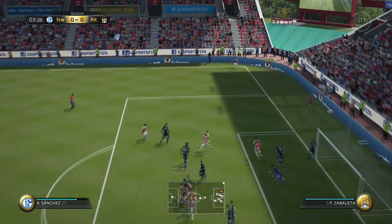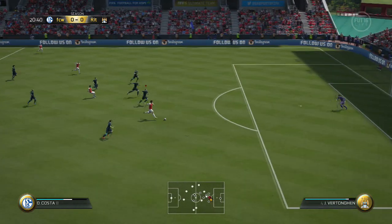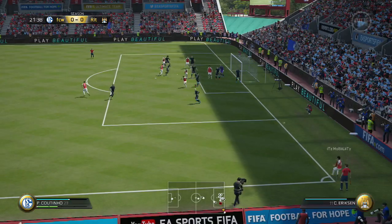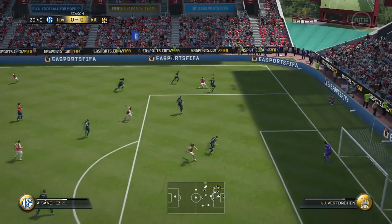My third pro for this card is his positioning. Seaman has all the traditional keeper qualities and ranks in the top 10 for keepers in the game in positioning. He is usually in the right places to make the key save for your team. Positioning is vital for any keeper, and Seaman does a pretty good job of keeping himself well positioned throughout the game.